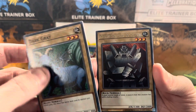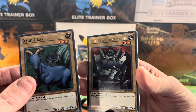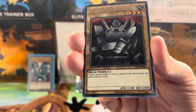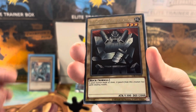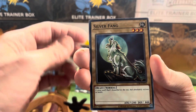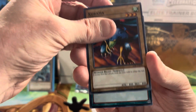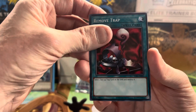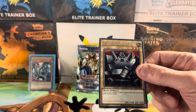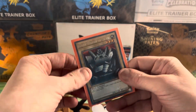Hey Lu, the writing is shiny! Maybe that shows it's a rare. What's the number out of the set? It is LOB-EN68 — so I guess that's the rare, I don't know. Silver Fang again. Two-Mouth Dark Ruler. Karuba. Remove the Trap card — so I think he's our rare. This dude, I'm just going to sleeve him because he's got shiny writing.